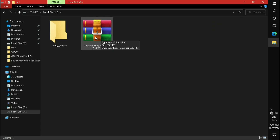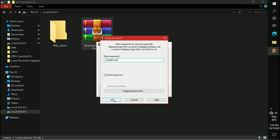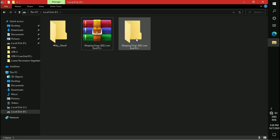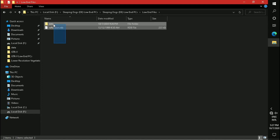Download this file from the description and extract the file using WinRAR. Please do not share the password in the comment section. Open the folder you get, then open the folder called 'low end files'. Copy these both files to your game directory.